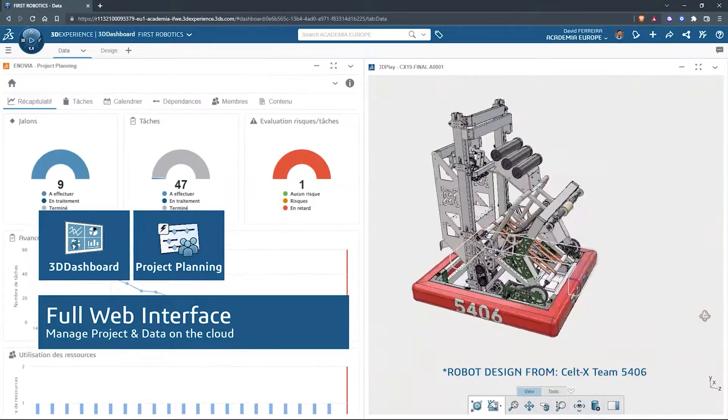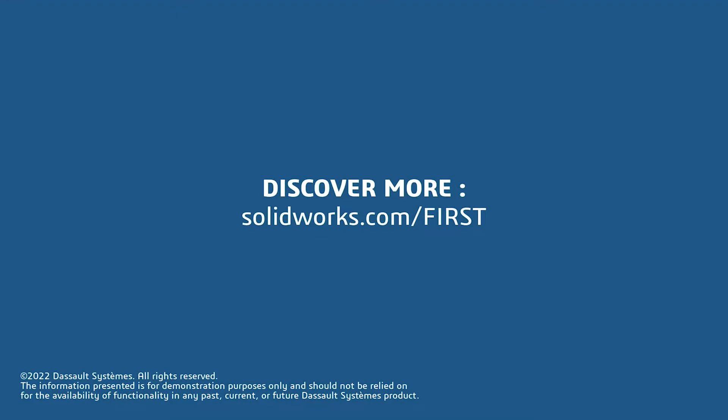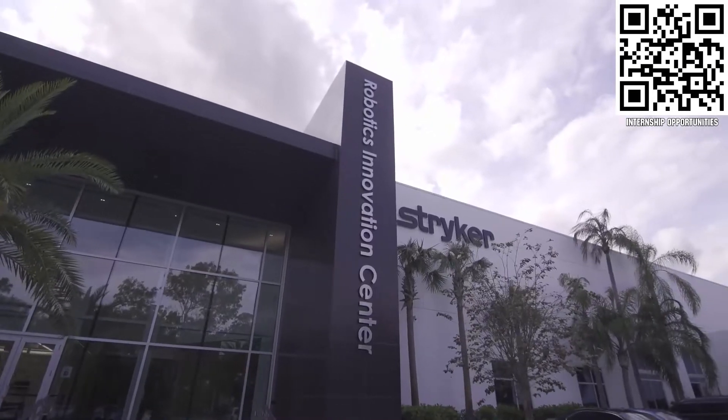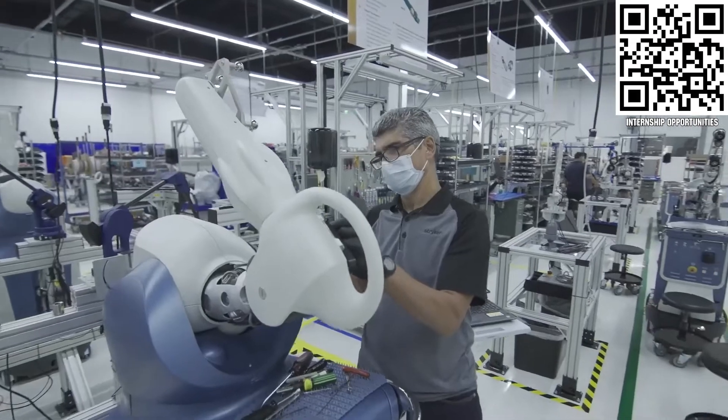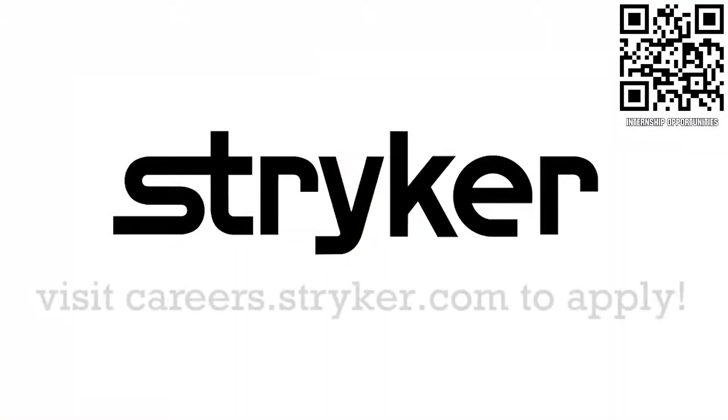This video is made possible by SolidWorks, where you can download their cloud CAD and desktop apps for free at SolidWorks.com/first. And also Stryker Careers, where FIRST alumni go to make the next innovations in medical device technology at careers.stryker.com.